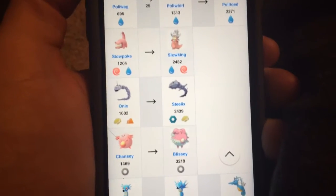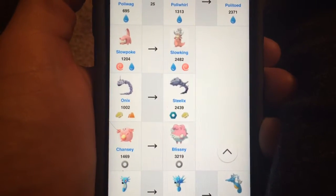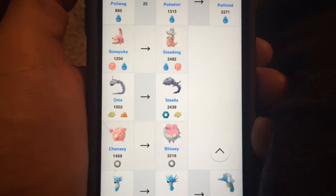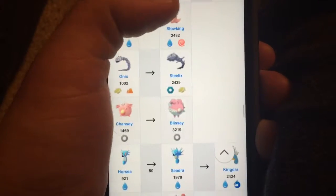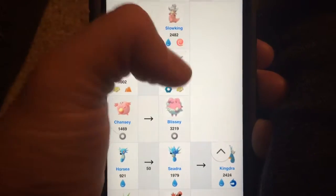In this Generation 2 update, it really is going to bring a lot more players back into the game as summertime rolls around and warmer temperatures allow people to go outside and play. You can evolve your Seadra into a Kingdra — probably a little bit better.